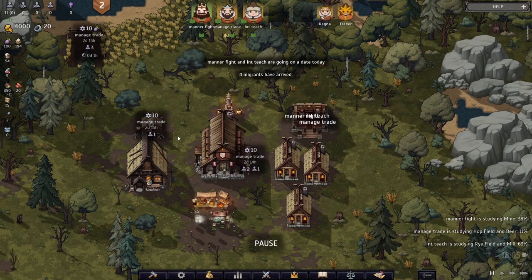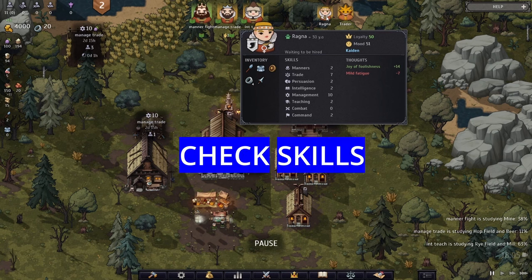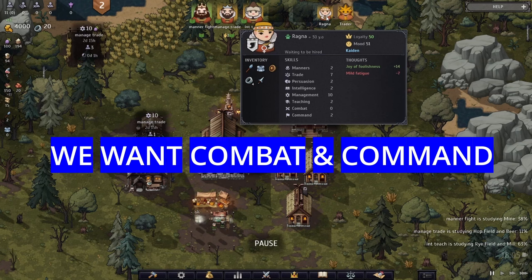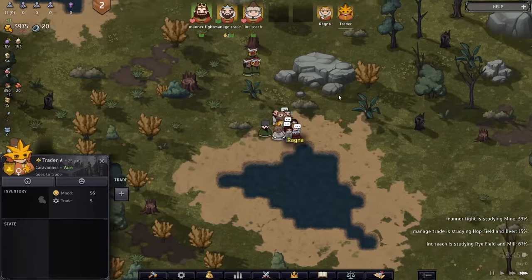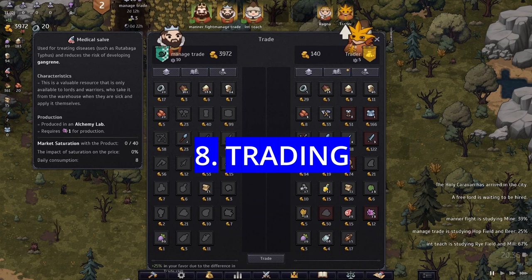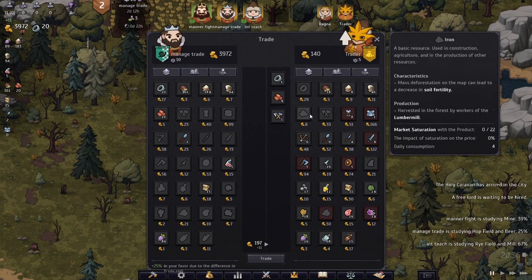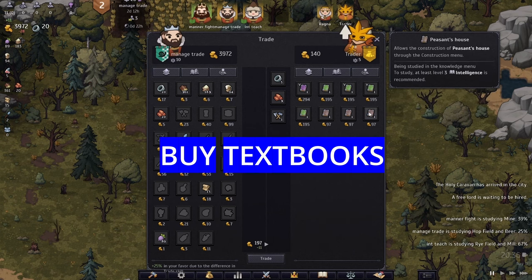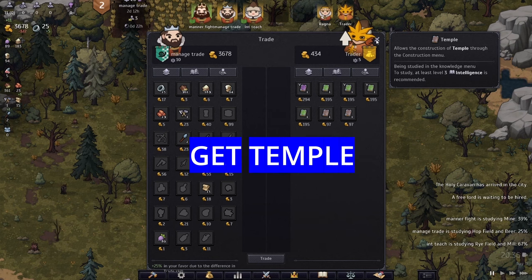At 6 PM on the first day, the trader and one new free lord you can hire will arrive. Take a look at their skills first — ideally in the early game you want someone with combat and command skills to build up an army. Once the trader is in your settlement, click on him and assign your manager and trader to trade with him. In the trading menu, the most important things to buy are rings, iron, and tools. Don't sell anything since you're just starting. Also buy books — books unlock more buildings, and the most important one early game is the temple.